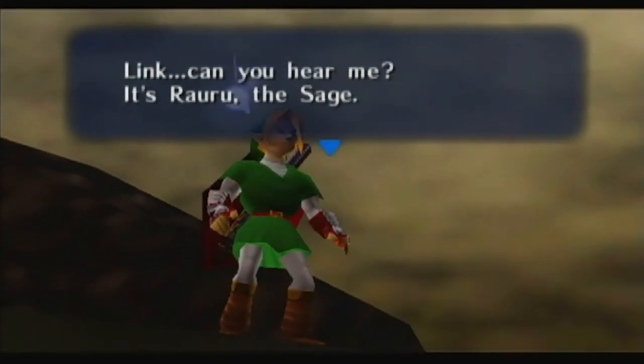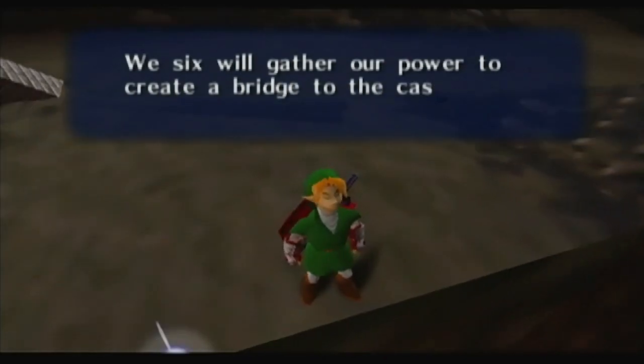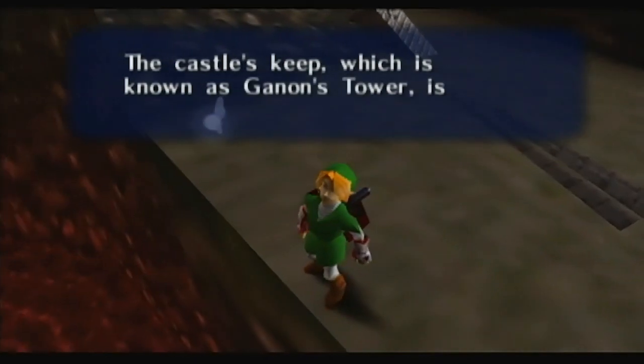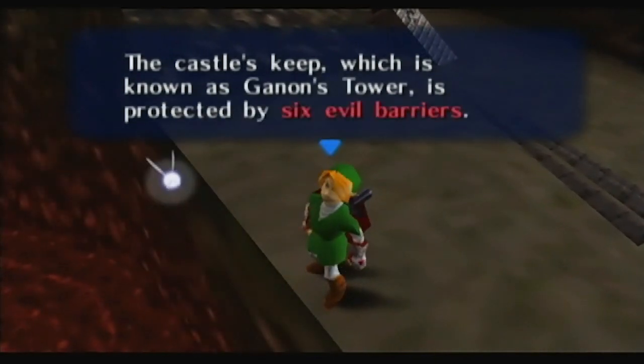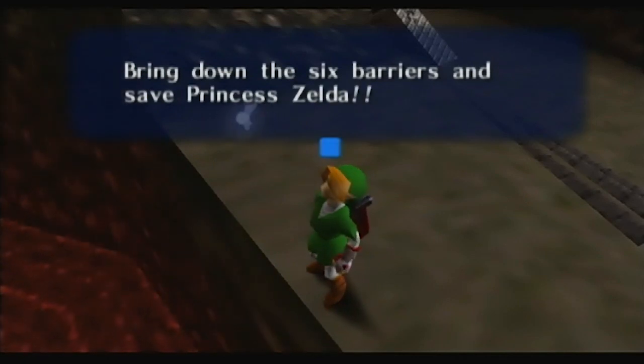Link, can you hear me? It's Rauru the sage. We six shall gather our power to create a bridge to the castle where Ganondorf dwells. The castle's keep, which is known as Ganon's tower, is protected by six evil barriers. Bring down the six barriers and save Princess Zelda.